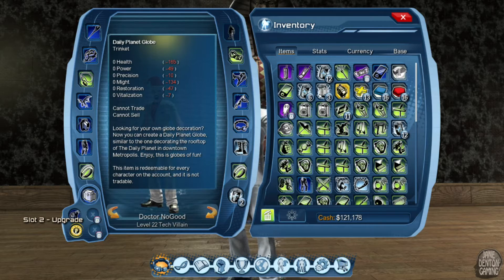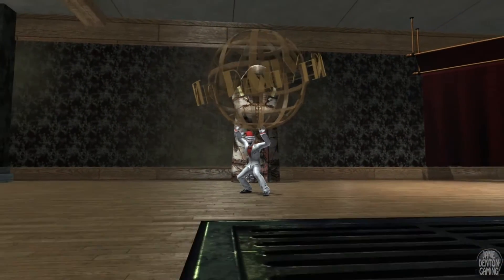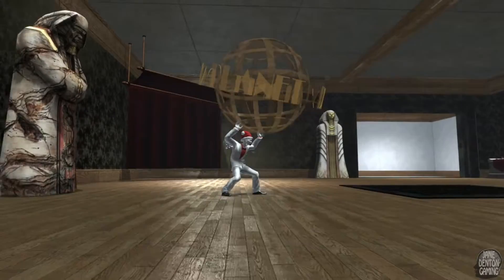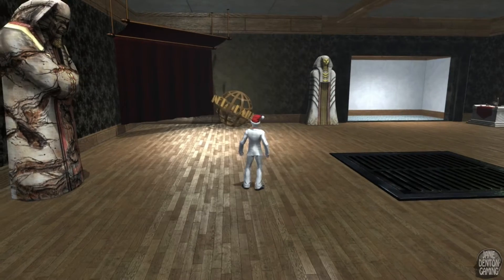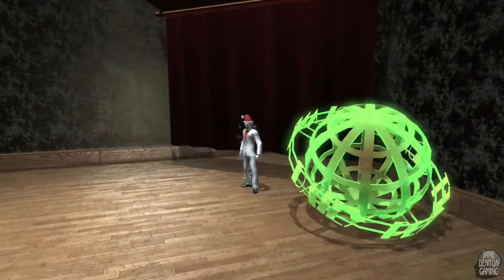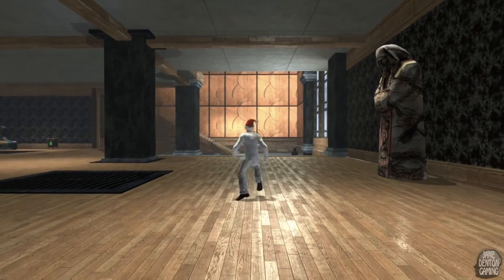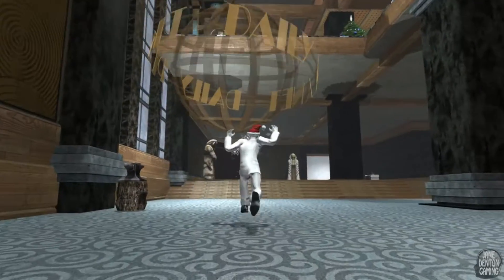You just have to buy one and all your toons get it. So let's take a look at it — that's what it looks like, the Daily Planet Globe. It's somewhat metallic-looking, and it doesn't bounce too much, not like the Cosmic or the other Batman or the Cube.